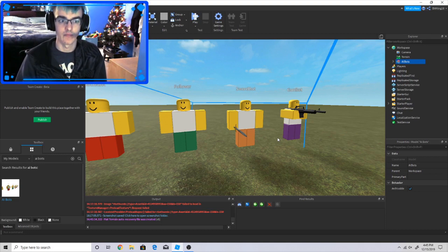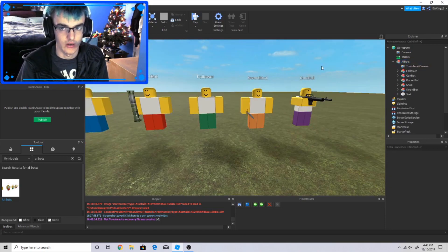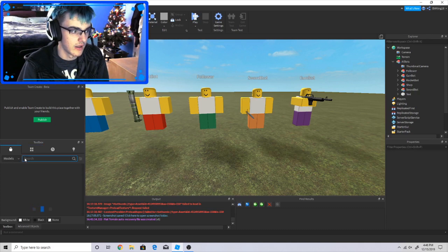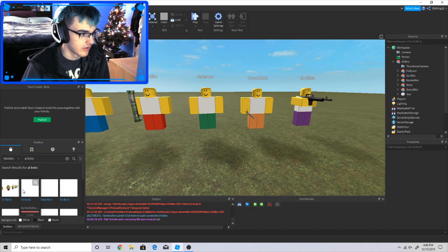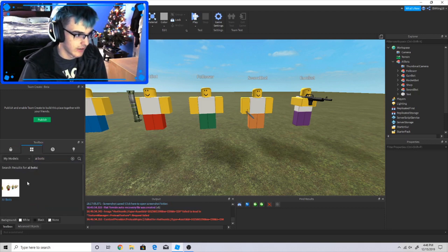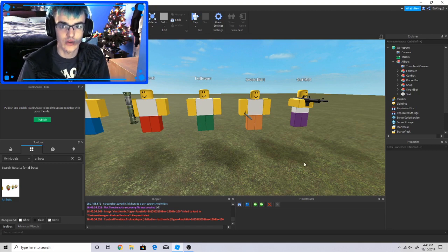That's what we're going to teach you guys today. I got everything set up, so let's get started. First thing you want to do is go into your toolbox and search up AI bots or whatever. It should come up with the pack I have in my inventory. If you guys are wondering why I have a weird voice today, it's because I have a sore throat.